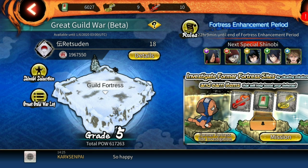Hey, what's up guys, Indian Sensei here. Welcome back to another episode of Ninja Voltage. Guild war is going on and we have completed the first day of enhancement and attack period. This is guild war beta 2, which has some changes from the last guild war. Today in this video I'm going to show you eight things that have changed or been introduced since the last guild war.